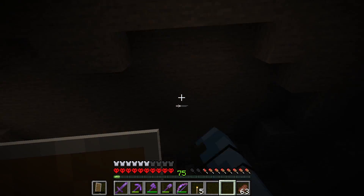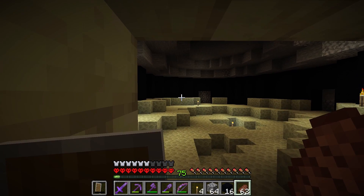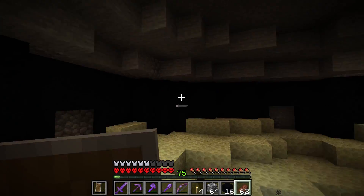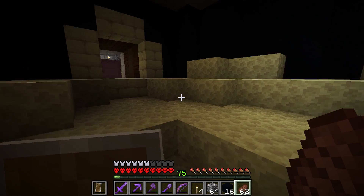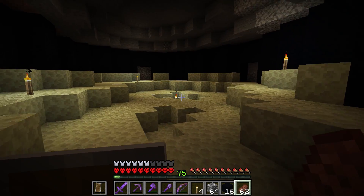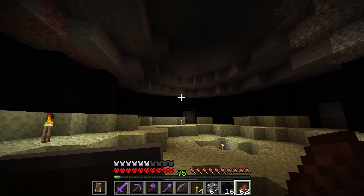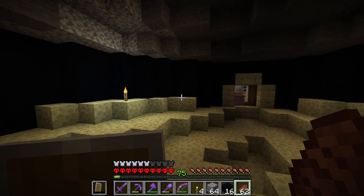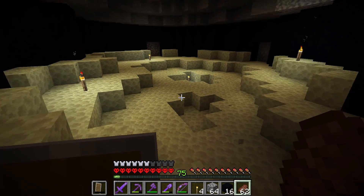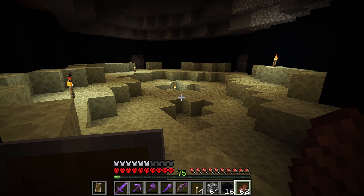One thing I also want to do is light this place up with end rods rather than torches because I think that will match the aesthetic a little bit more. Now we need to go around and put in all the black concrete. The walls are in and I love it - I love how dark it is. It looks like nothingness, the abyss of the end. I do think we might need more concrete though, there's definitely more than two stacks needed. We'll see how we go and try to finish off this roof.